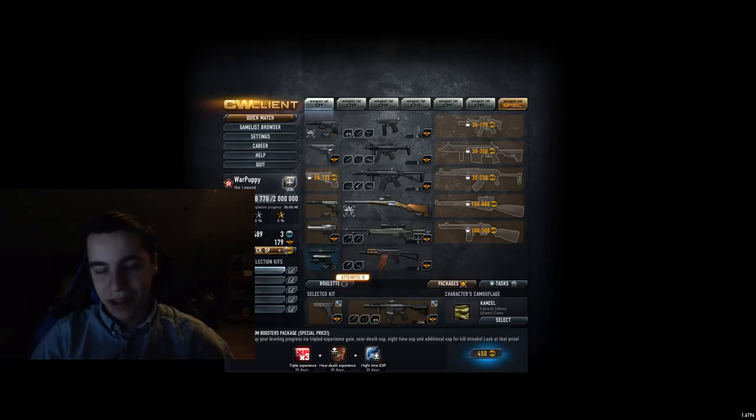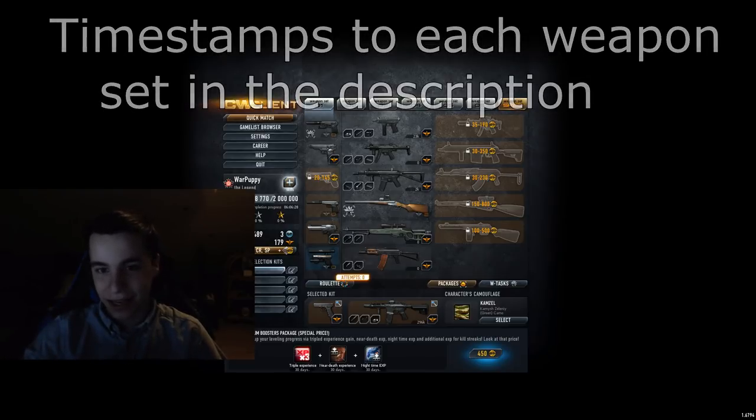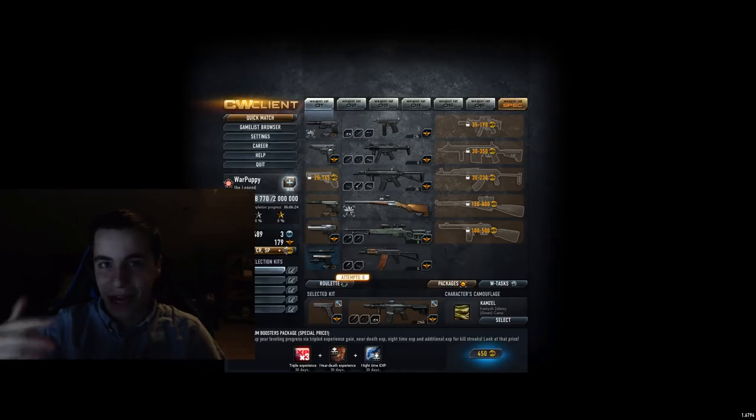So time for another Conflict Wars video. Today I'm going to rank every gun in the game in a tier list going from S tier to D tier. It goes from S is the highest, then A, then B, then C, then D. A tier list is basically where I'm going to subjectively rank all the guns in the game based on how good I think they are.